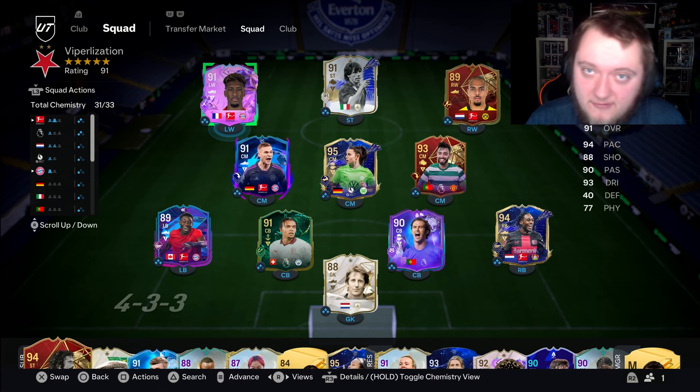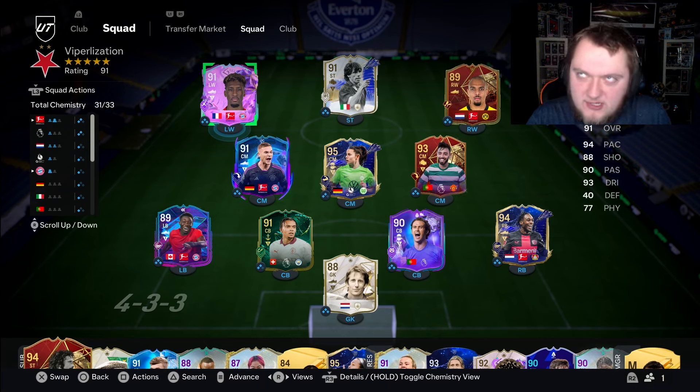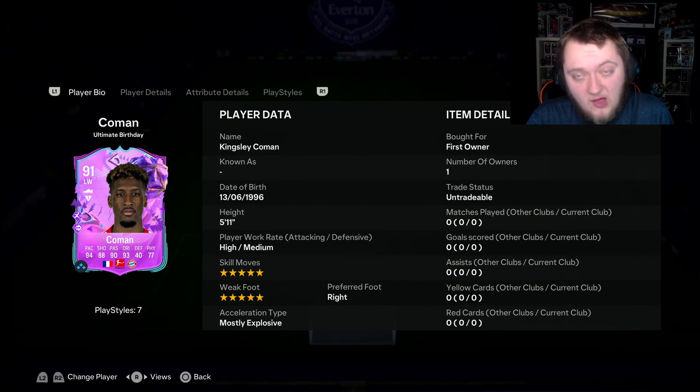Okay guys, this card is very very expensive. Starting off with an 89, it's got 288 — 287 — no, 187, an 86 and an 84. So not a cheap card. He's 5-star, 5-star, high/medium work rates, 5'11", mostly explosive.